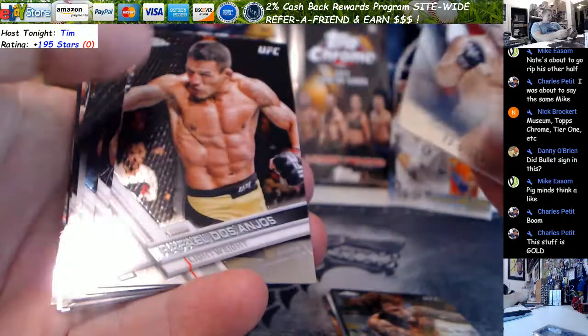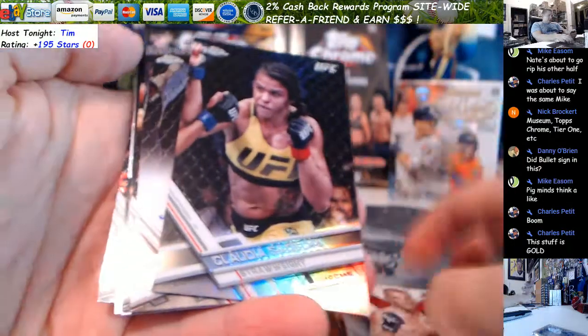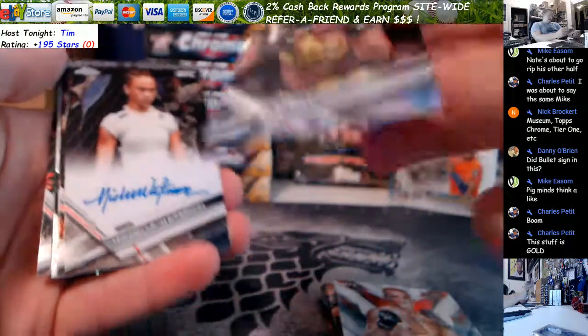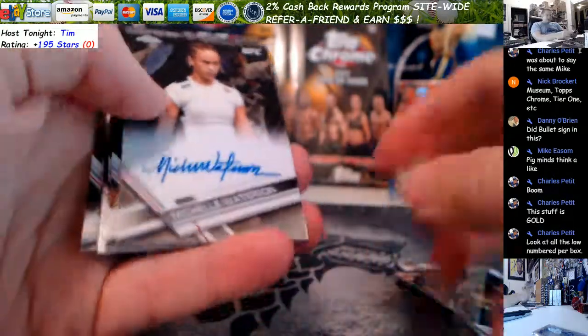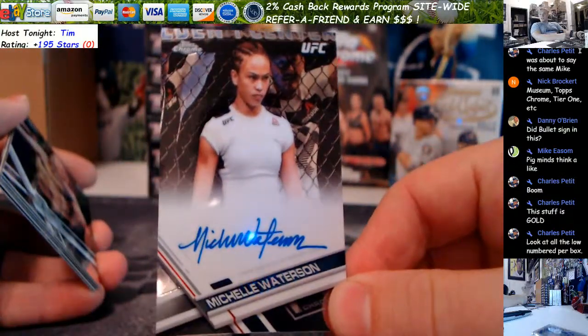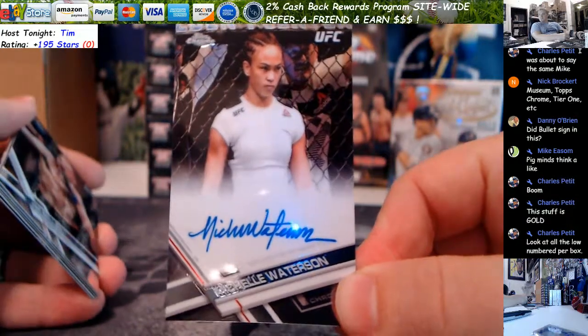Super Sage. TJ — fire. RDA. Whitaker. Pettis. Here's your last auto — it's another on-card. Is that the Karate Hottie? Get the hell out of here! Michelle Watterson — kind of a lame picture of her, but still nice.